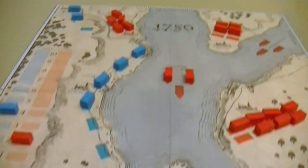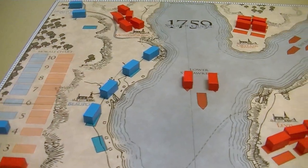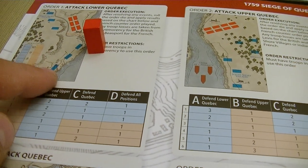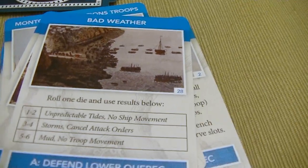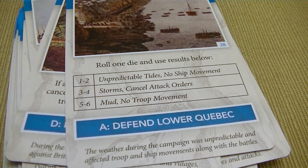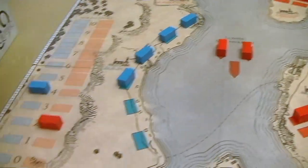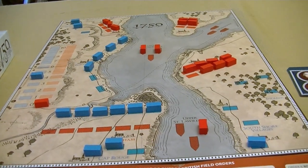Let's take out more troops to drive them down — they still have a lot in the Lower Quebec area. We choose to attack Lower Quebec without an aggressive action — morale is too low to risk getting it really bloody. We flip the card: Bad Weather. We roll a six — mud, no troop movement. They are defending Lower Quebec. We rolled a five — unfortunately the British are going to lose two troops and that is going to drive the morale down to zero for the British. Unfortunately, I lost during this play.